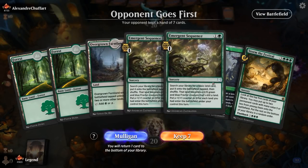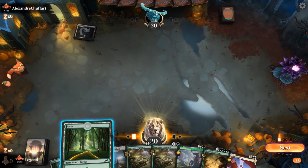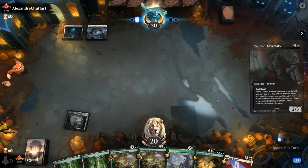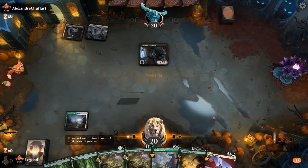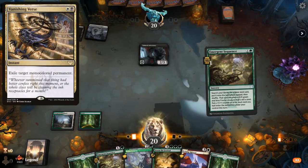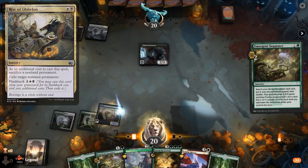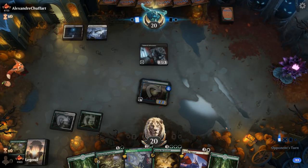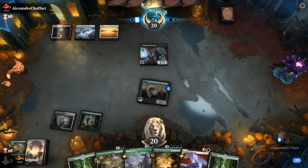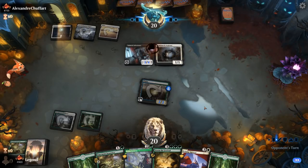We're on the draw with a fine hand — double Emergent Sequence to ramp towards Storm the Festival, maybe get a Felidar Retreat in play on three. Although the black-white deck is going to have quite a few answers to our enchantments between cards like Vanishing Verse and Rite of Oblivion, so we might want to wait until we get some immediate value. Aspirant pumps Adversary — take three.